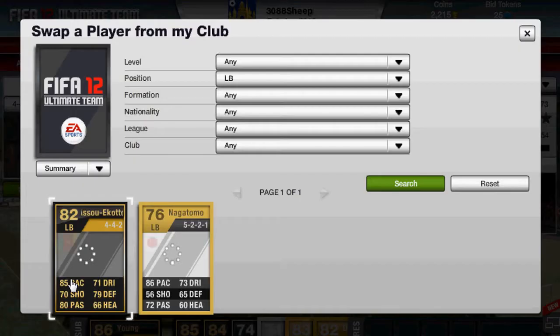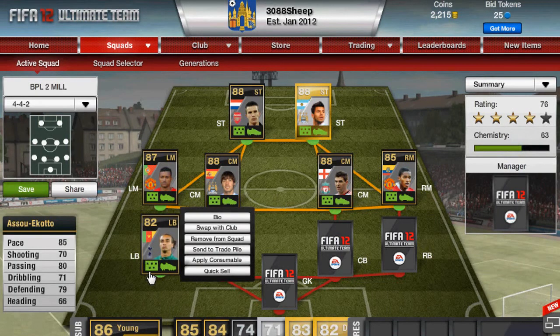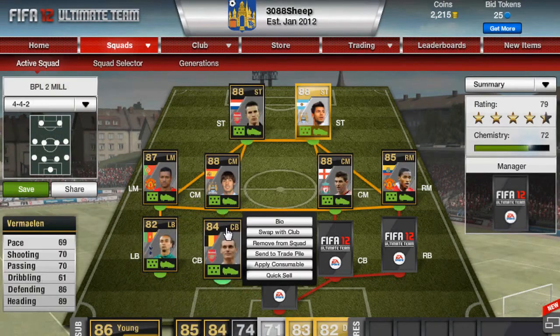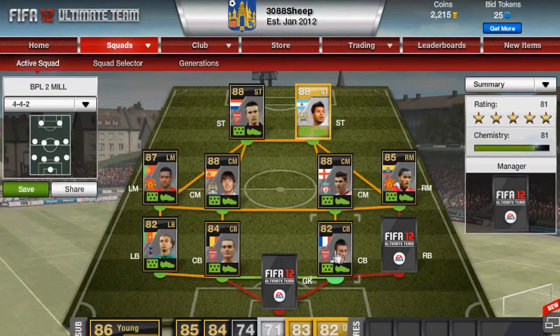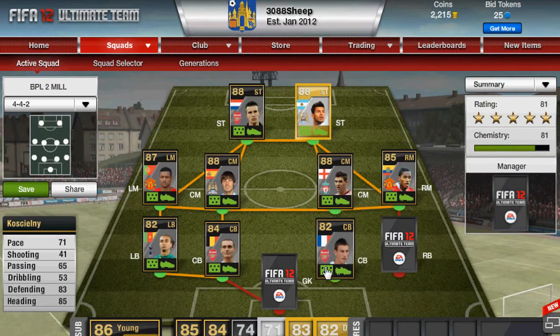At left back we have Asu Ekoto playing for Tottenham. His main stats are 85 pace, 80 passing and 79 defending. He's playing for Arsenal and he's from Belgium. His main stats are 86 defending and 89 heading. At the right centre back we have Koscielny. His main stats are 83 defending and 85 heading. Koscielny has 2 star skills, same with Fermalem, and Asu Ekoto is 3 star skills.